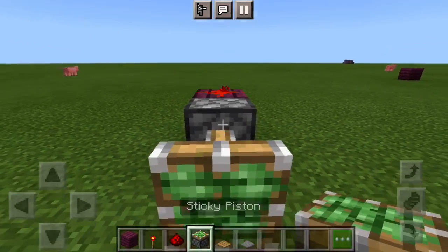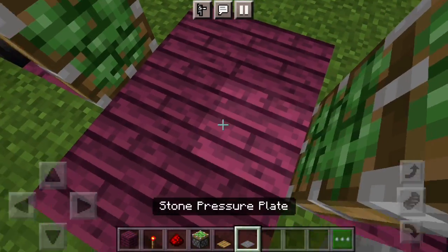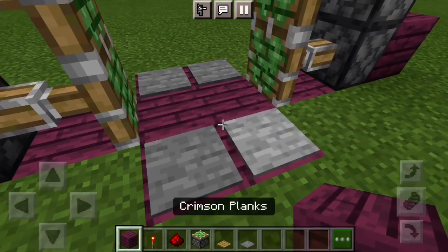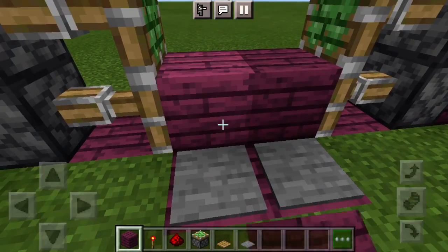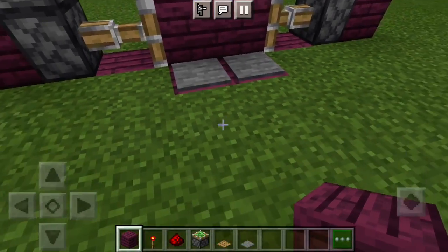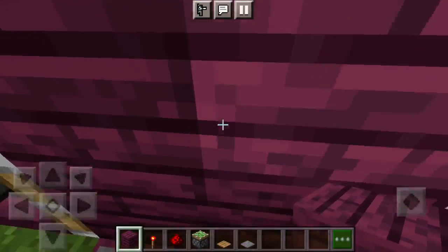Place this, this, and this. Next, place your stone pressure plate, then place this last block — and it is a redstone door! Hope you guys enjoyed this video.